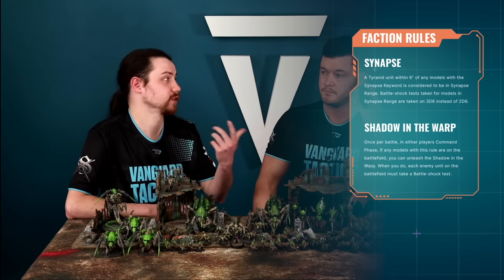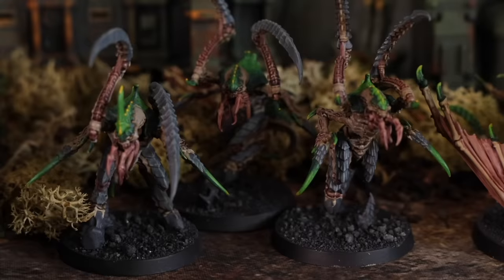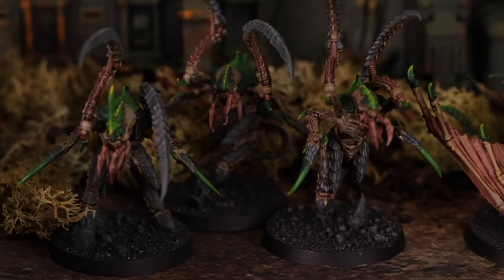Remember when picking your army, Tyranids get that army-wide rule which is Synapse and Shadow in the Warp — the two-parter. You also then get a detachment rule.